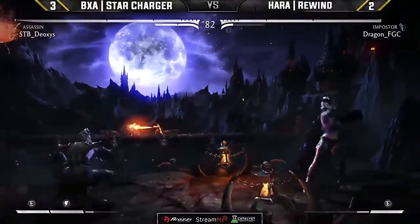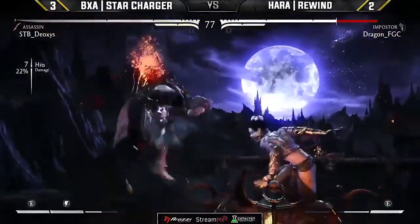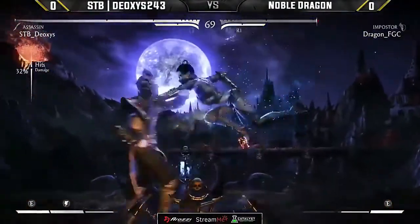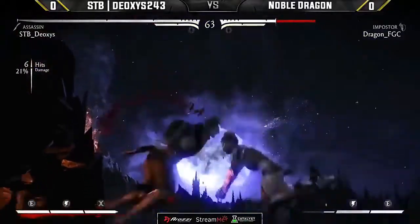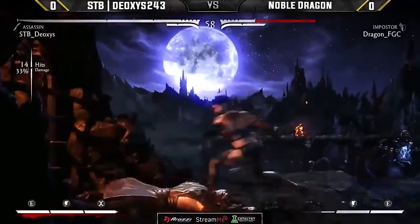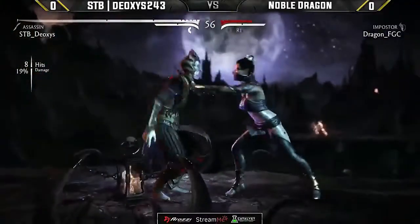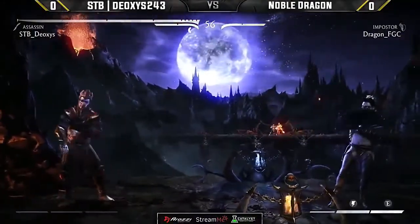Moving on to Dragon Thorn Impostor against Deoxys and Katana. Deoxys is definitely no slouch with Katana — we've seen him do some serious work with Assassin. Dragon gets clipped by the forward two string. Beautiful corner damage by Deoxys, keeping a commanding life lead. A round one X-ray with that life lead — Deoxys is not here to screw around. That is one hell of a statement.